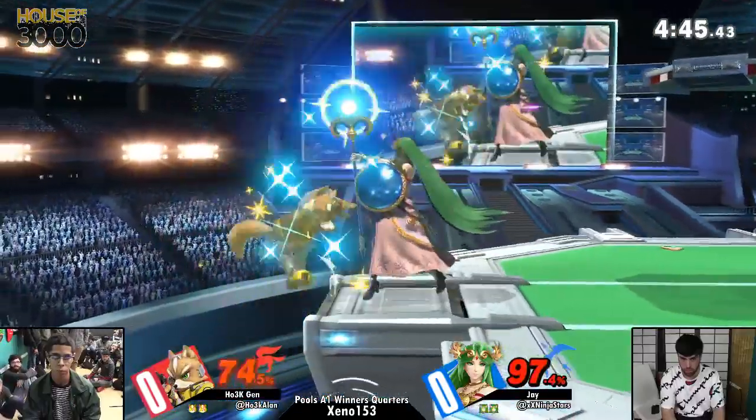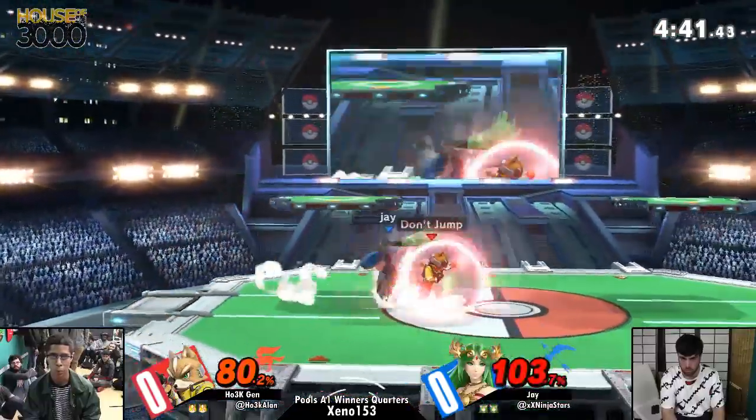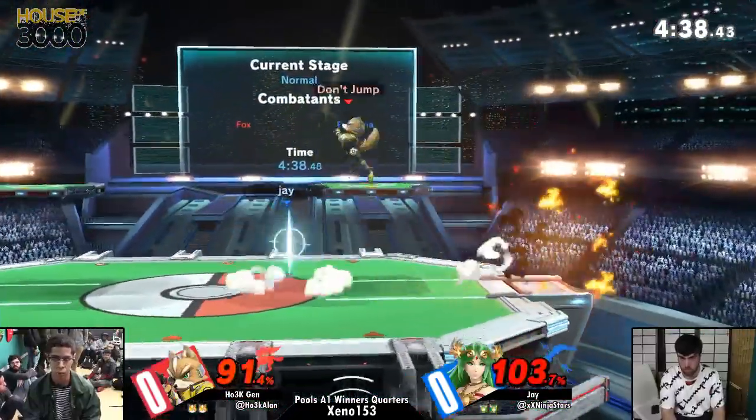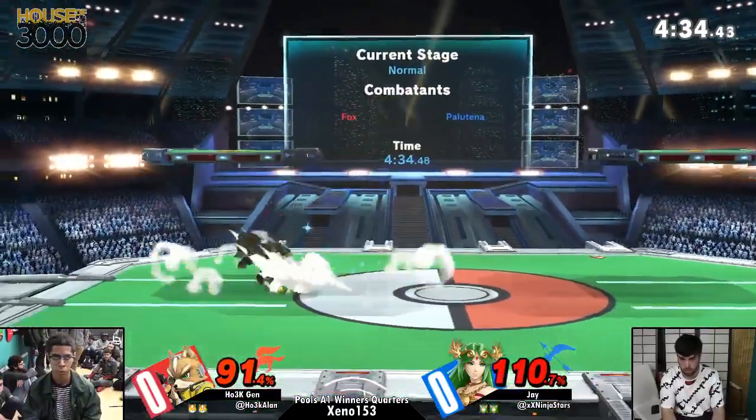Jen's one step ahead there. Goes for a short hop, down throw. Almost — he read that, but J knew. Trying to look like Frozen. Oh, did Frozen do that to Light? Yeah, it's like everyone's picking up the notes here.